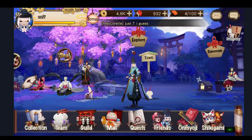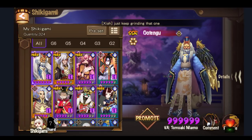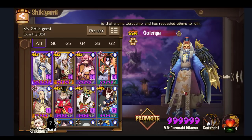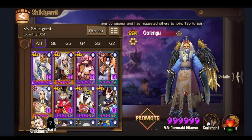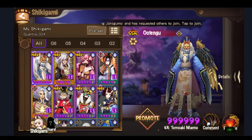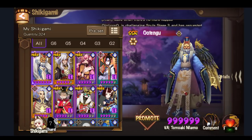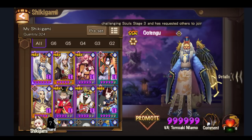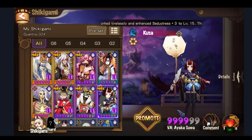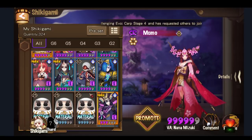What's up guys, Zaf here back with some more on Onmyoji. Yesterday's video was really long so I've listened to your comments and I'm going to keep this below 20 minutes. This is Souls Part 2 — we're going to do healers this time. We're just going to cover the popular healers: Momo, Ibisu, and Kusa.